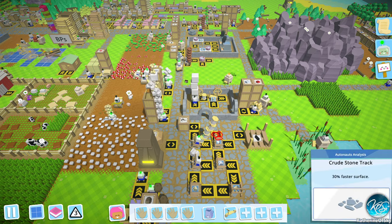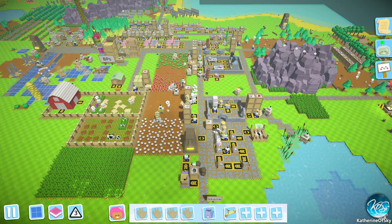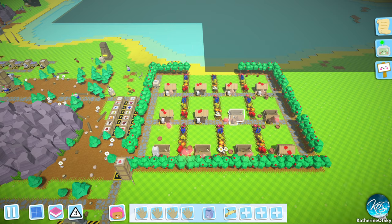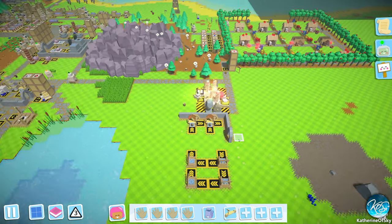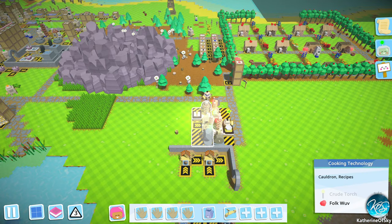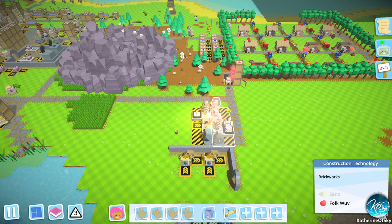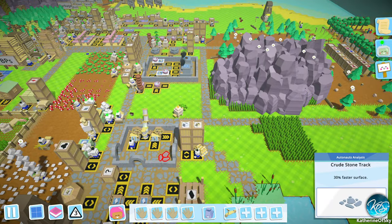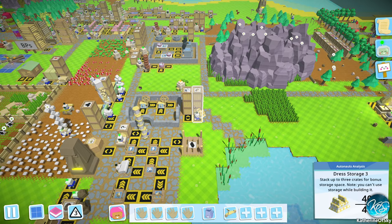Greetings and welcome back to Autonauts! I'm Captain of Skye, and we are in the midst of our factory. We have our little village here, and we are researching stuff and things. Let me just make sure all of that is going — this is cooking, this is construction. This is looking really good. We have been building some tiny buildings to make stuff that we need, like dresses and such.